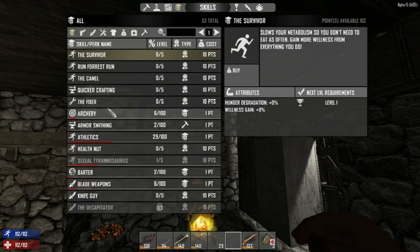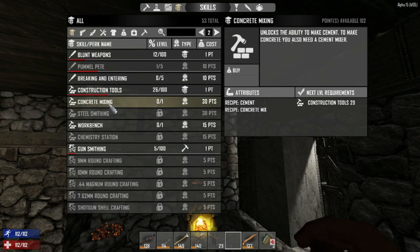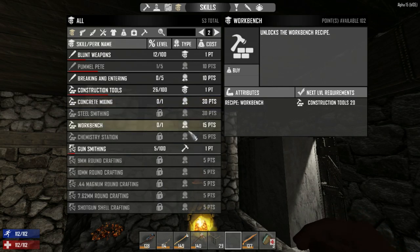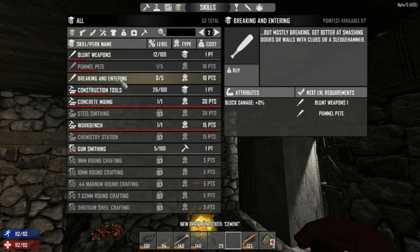I think it's just the workbench skill itself. I'm also going to do concrete mixing because then we can make cement and concrete mix — that is really cool. The workbench takes 15 skill points and we have 102, so bam. I do want concrete mixing as well.